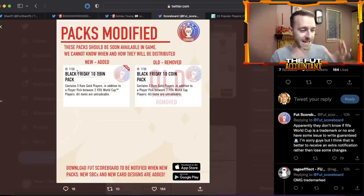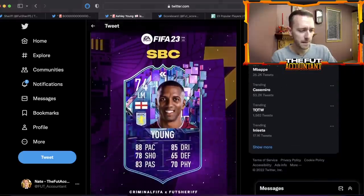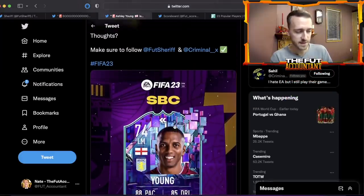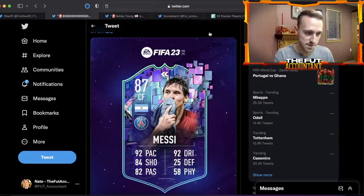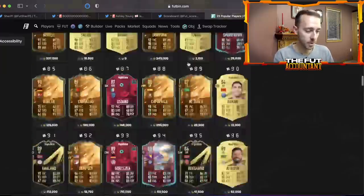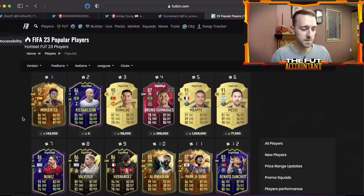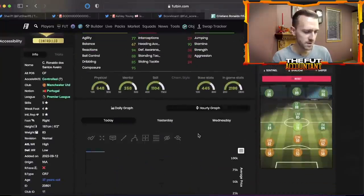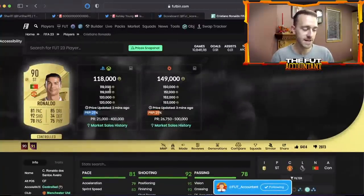Today is all about the packs and big time SBCs. When we think about the market, it's supply, supply, supply. One last note on flash SBCs — in the past couple years they've always done a flash SBC hour for a silver card, like a Silver Stars, potentially with Ashley Young. Anything that is gold today, be very careful. Gold Ronaldo bounced from 99k at his low on Wednesday back up to 118,000 coins — that kind of movement is happening everywhere.